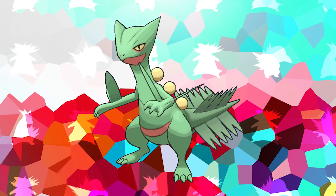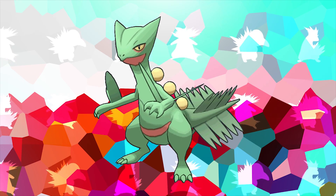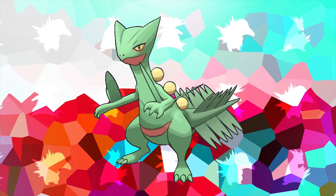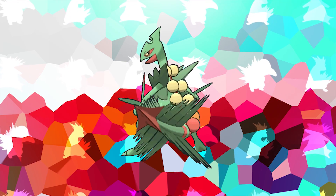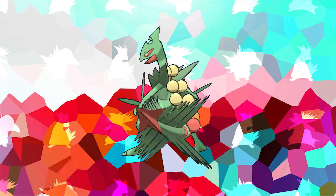For its fully evolved form Sceptile, Sceptile as well as its pre-evolutions are the only Grass-type Pokémon that actually belong in the Dragon Egg group, which could actually explain why Mega Sceptile becomes a Grass-Dragon type.